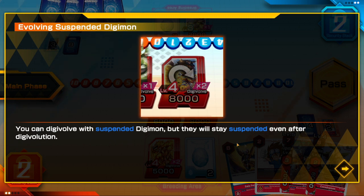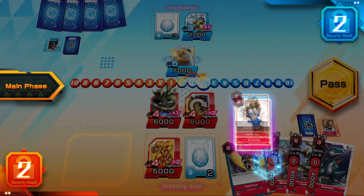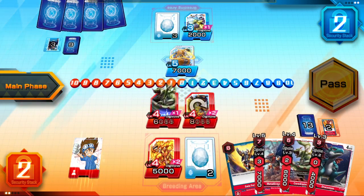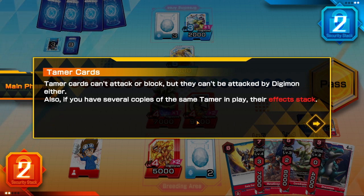Time to play a tamer card: Tai Kamiya. Tamer cards have continuous effects that benefit you as long as they're in the battle area. Reveal Tai Kamiya from your hand, then pay its memory cost. Because of its effect, all of your Digimon get an additional plus 1000 DP during your turn. Tamer cards cannot attack or block, but they also can't be attacked by Digimon. If you have several copies of the same tamer in play, their effects stack.